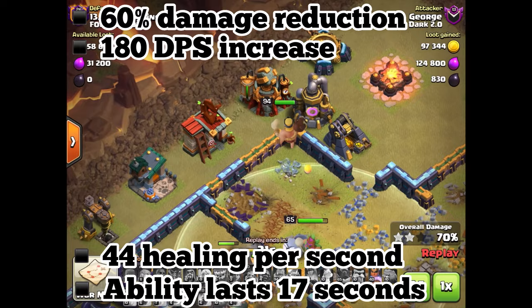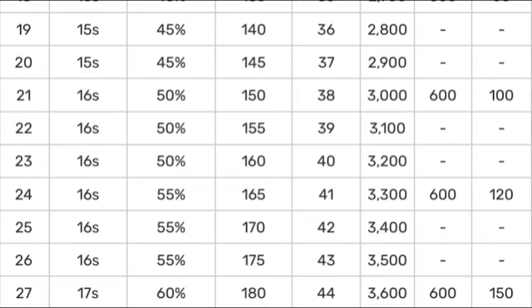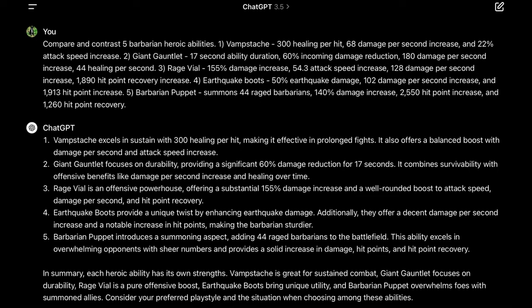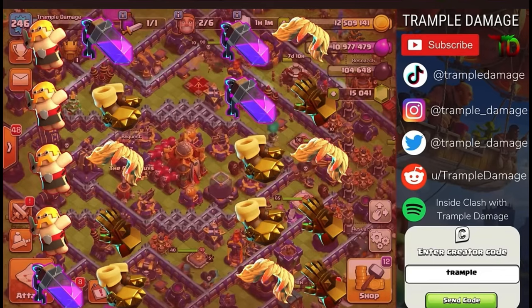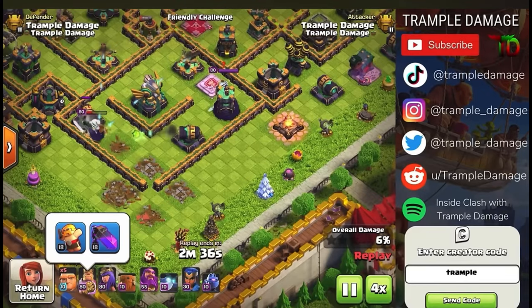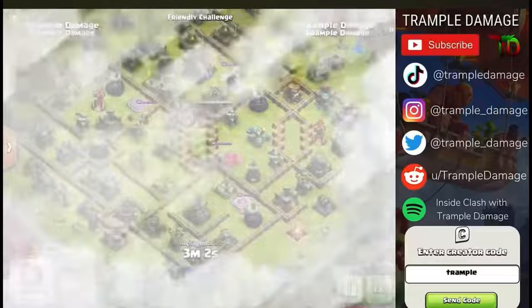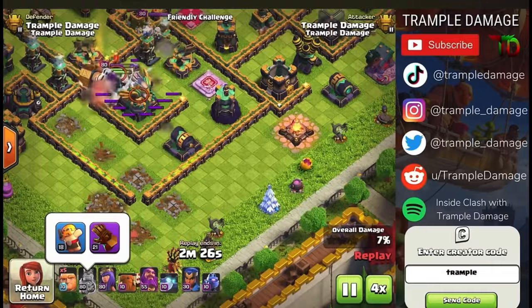A huge negative is that this piece of equipment has 27 levels, which means it will take much, much longer to upgrade to max. I was curious how ChatGPT would rank each piece of equipment after inputting all the data, and interestingly enough, it ranked the rage vial first, barbarian puppet second, vamp stash third, earthquake boots fourth, and last on the list came the giant gauntlet. Other Clash YouTubers have even shown how the giant gauntlet isn't anything super special, even though it's a piece of epic equipment. In a video by trampledamage, he shows each piece of equipment at max in multiple different scenarios, and the giant gauntlet did not overpower the other pieces of equipment in any way. If you're interested in watching his analysis, I'll put the link to his video in the notes below.